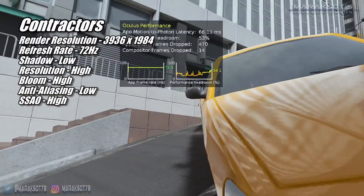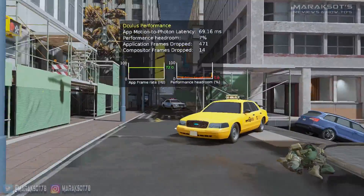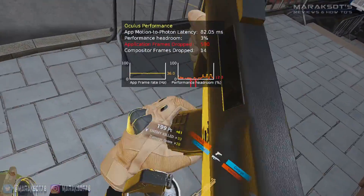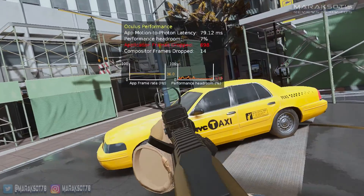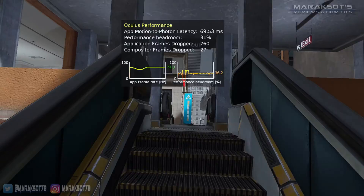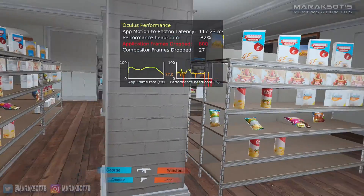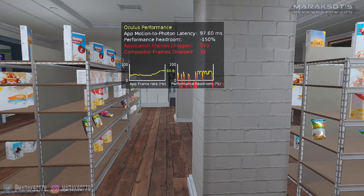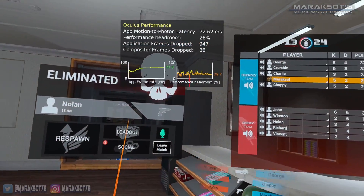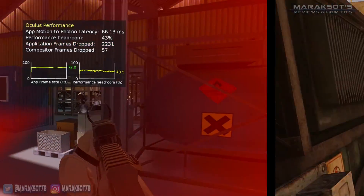I then switched over to another map called Downtown, and at first things were going along nicely, but after playing for a couple minutes, the framerate dropped out and things got really choppy. So I quit out of the match and queued it up again, and this time the game ran great, except for when I ran through this store the framerate would drop down, but once I was out the other side it came right back. I figured the low framerate I'd had in the previous game was just a random glitch, so I played some more games and a half a dozen or so other maps, and everything was great.